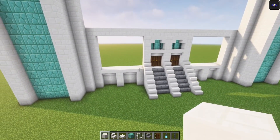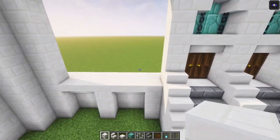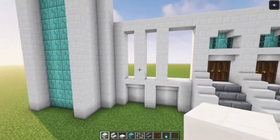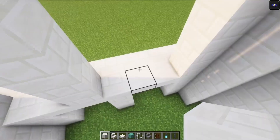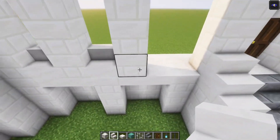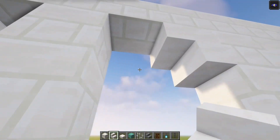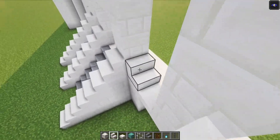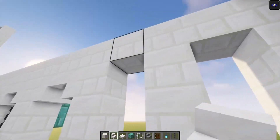We are going to go again in line with this, so you just want to skip two blocks and go up. Then you want to divide this in two windows like this. Let's actually repeat the same thing over here, just like that. Then let's add some stairs. We are going to have some regular stairs over here, and here we are going to go with stairs facing each other like this. Now let's repeat the same thing over here.